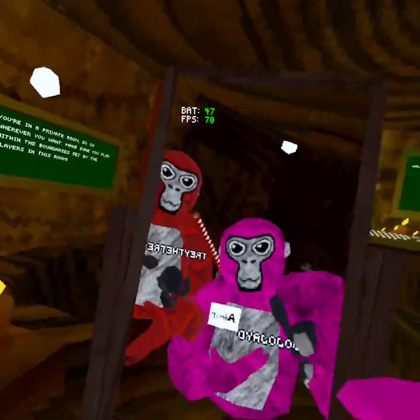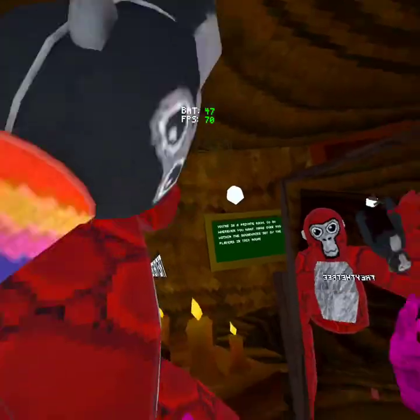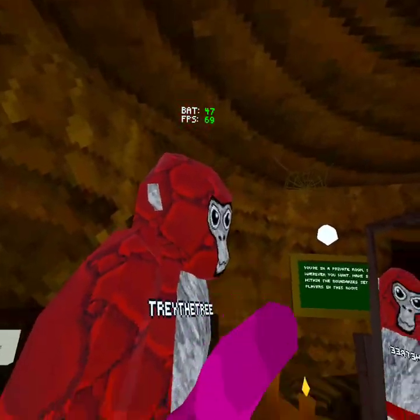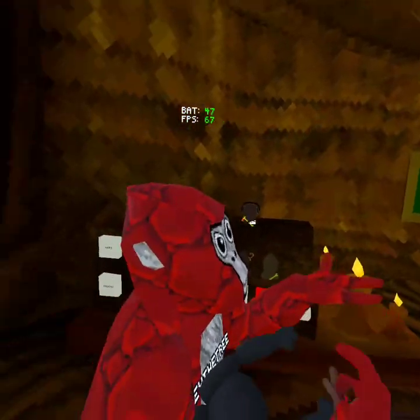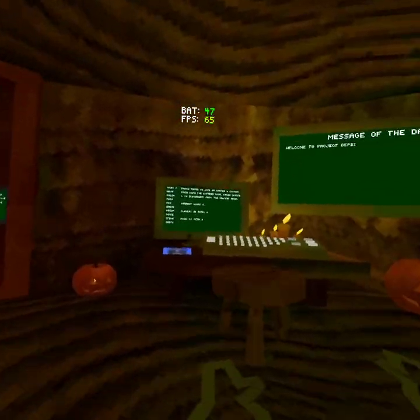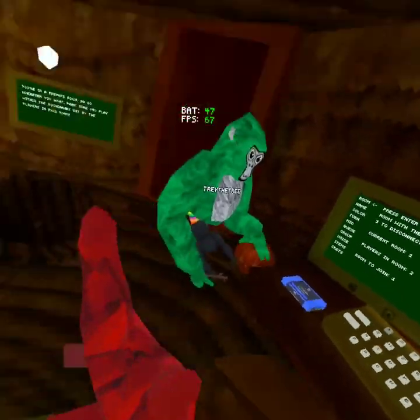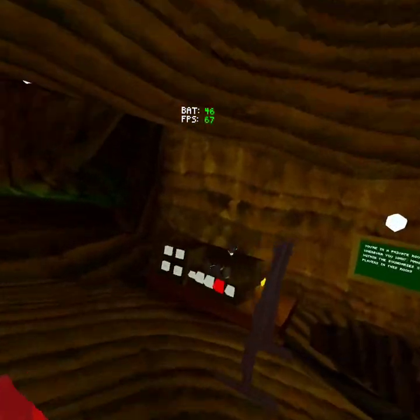I'll put the itch link in the description and comments. I'm here with a trial mod — I am the owner — and with Trey the prey, or Trey, whatever you want to call him. The first thing: we have this Discord link, and it actually works. It's pretty cool.